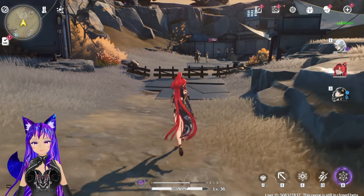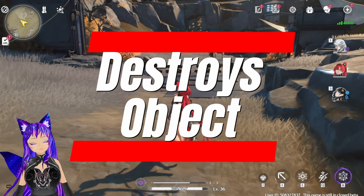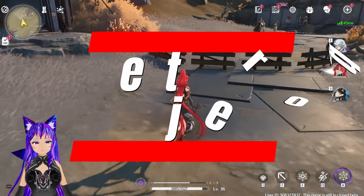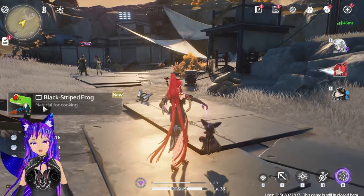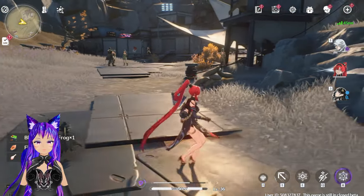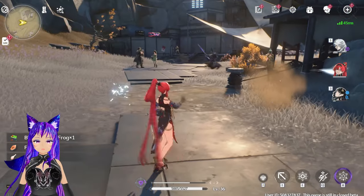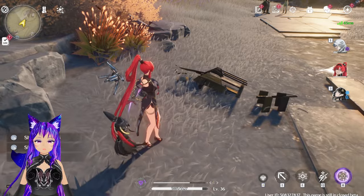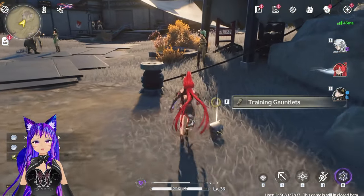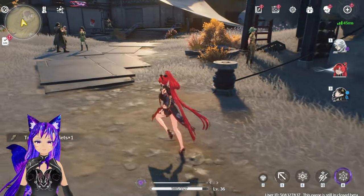The first thing is: when you destroy something, you get credit — I mean money. If you destroy objects, as you can see, you can get items. When I destroy or push stuff, I get some items around the map.